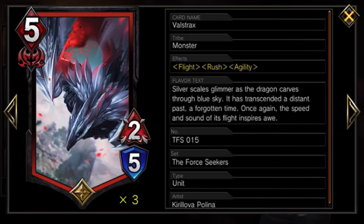My other five-cost is Valstrex — a very good card with flight, rush, and agility. He's a 2/5 but with those three abilities he's a pressure card. Put him on the field early game if you don't have explorers in hand — he'll constantly keep pressure up and make the opponent deal with him first. He also avoids a lot of the bouncing cards that Zero or purple decks use, so you're looking towards five-MP beaters in this meta because of the bouncing.